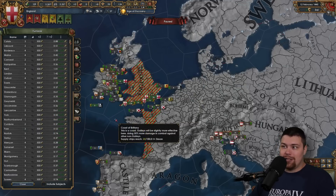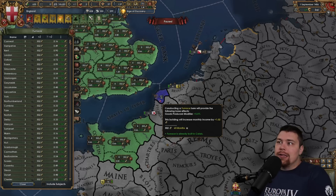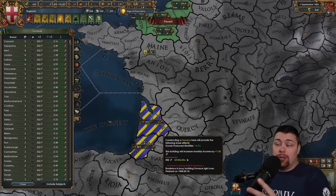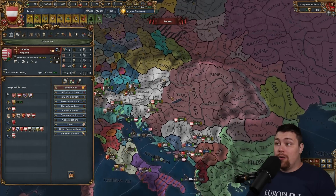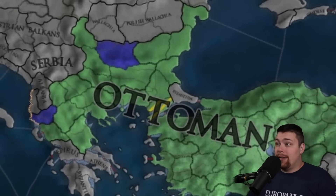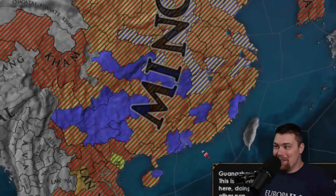I'm very curious who will be the first to build up a bunch of furnaces and start snowballing. In Calais you can see there's already a furnace, giving England 5% goods produced globally as long as they hold Calais. They're also building two more in Laborde and Bordeaux. Austria built one and got the PU with Hungary, so they'll be building in their subjects' lands as well. The Ottomans have built two, and the Mamluks built one.